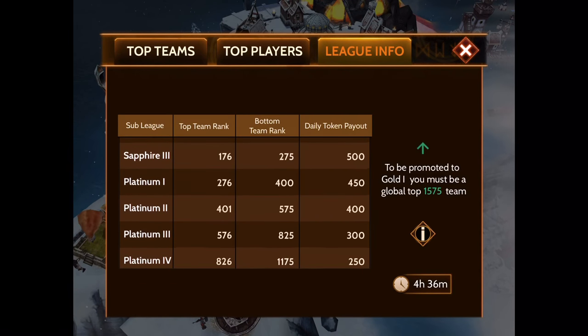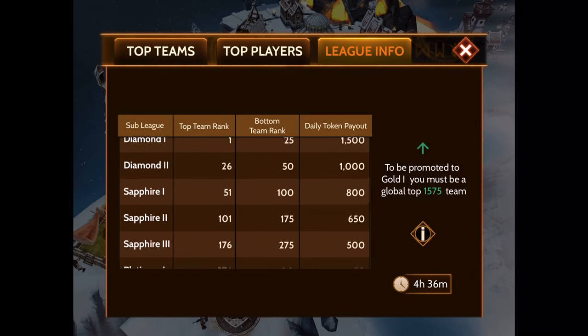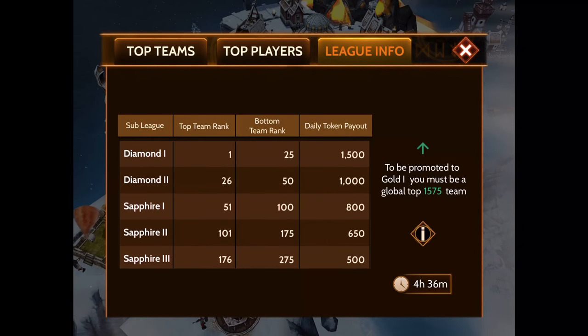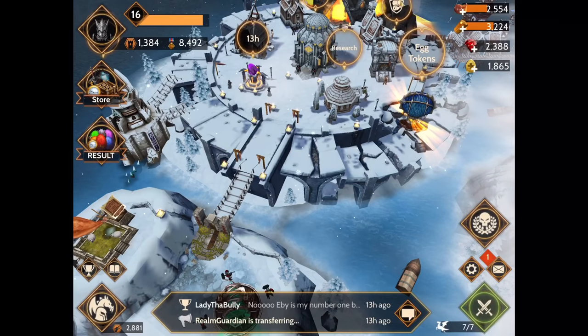Platinum is our next largest league and it's a little more intense, but players are getting the tokens they need. If you're above level 100 this way you can breed the things you need. Sapphire is a really great place to be if you're high level, but if you're low level it's going to be super intense. Diamond is even more so. If you are a higher level or mediocre level and you can find a sapphire or diamond team to squeeze into, expect to be a regular player.